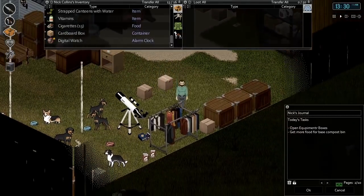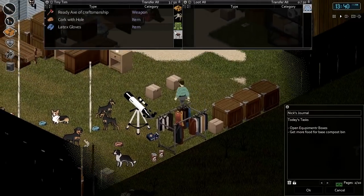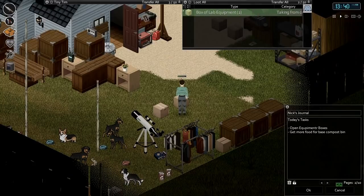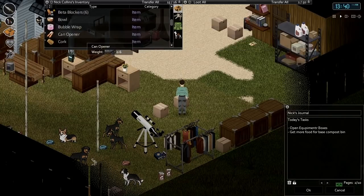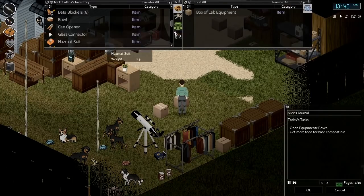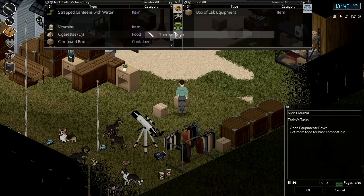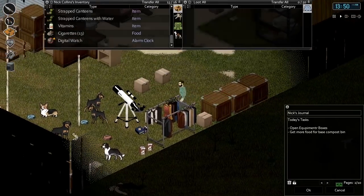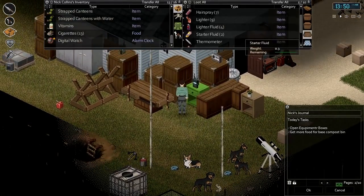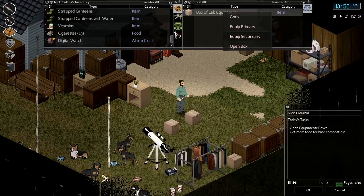It's usually only a few items in each box. Let's dump this box into our other cardboard boxes and continue opening more boxes. More bubble wrap, a cork this time without a hole, glass connector, another hazmat suit, rubber bung, and another thermometer — nice, those are kind of rare. We have found one so far, so that's our second. Let's put them both together up in our lab equipment box.